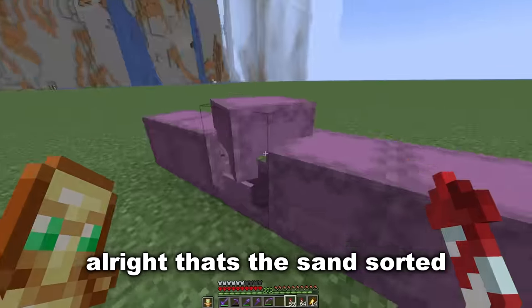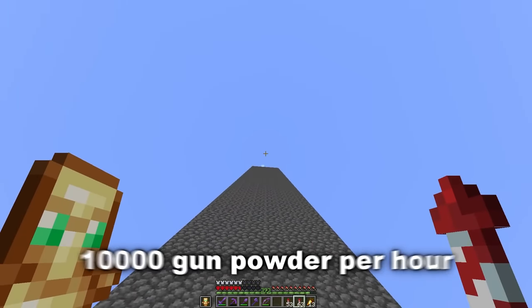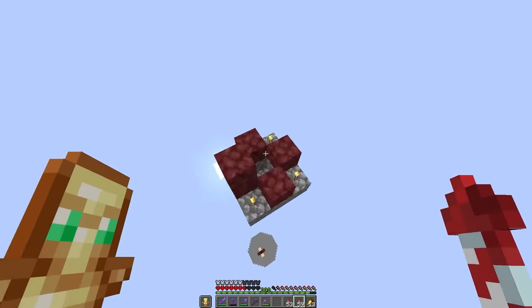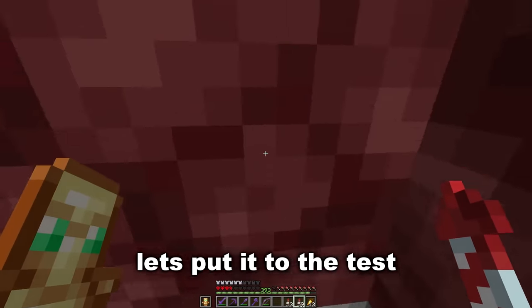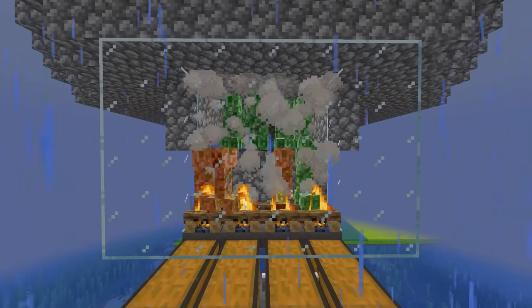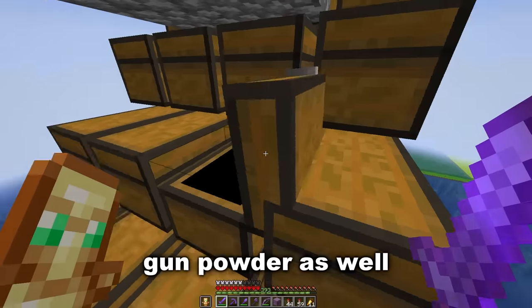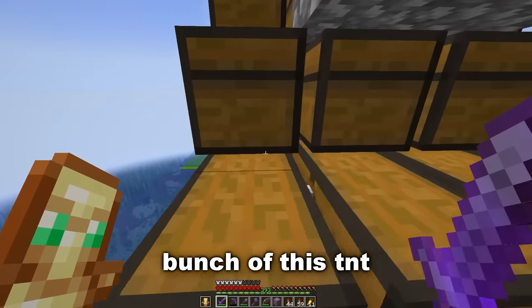All right, so that's the sand sorted. Now for the gunpowder — theoretically this farm should make 10,000 gunpowder per hour, so let's put it to the test. It's been a little while and we can now take off gunpowder as well, so let's craft up a bunch of this TNT.